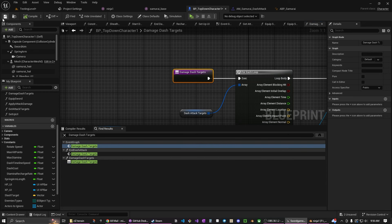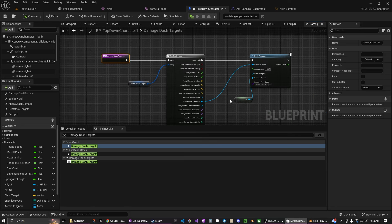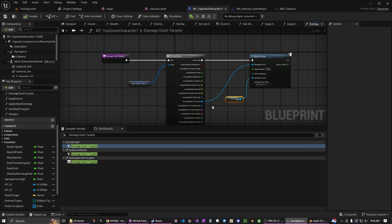The 'damage dash targets' function loops through the array we made earlier and causes the damage, then clears out the dash targets. This is happening essentially at the same time as the timeline — the sequence kicks off the timeline and then goes down and causes the dash damage. So that's how the dash works.